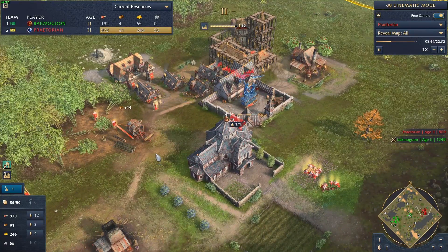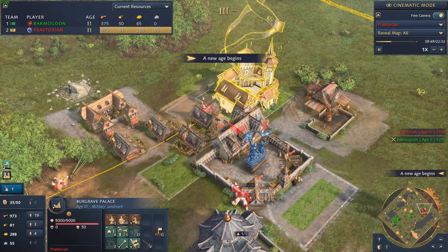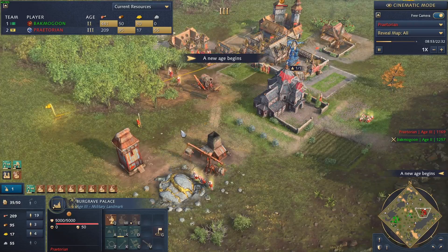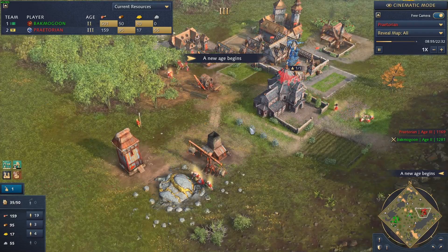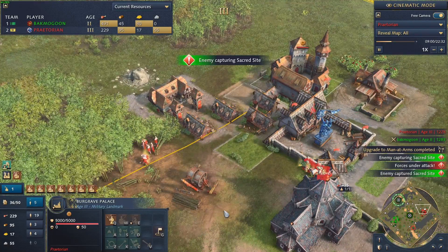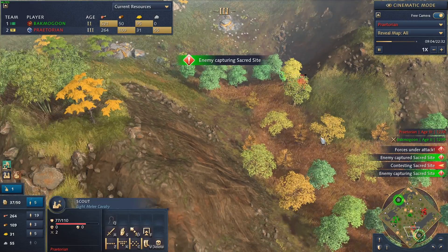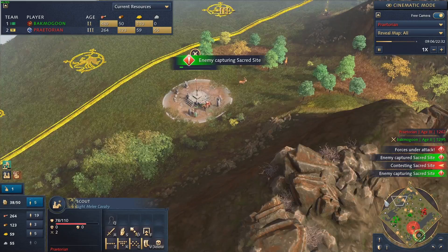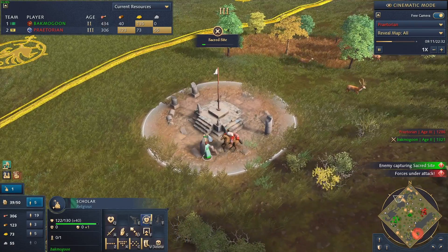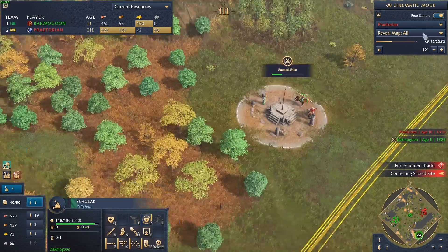The Berkshire Palace is up at eight minutes 45 seconds - that's a fast castle for Praetorian. He is in Age 3 and is about to pump out all these men-at-arms. He's got eight queued up. His scouts are running around the field, keeping the scholars busy at the sacred site - one of them is captured, two of them are captured for green.